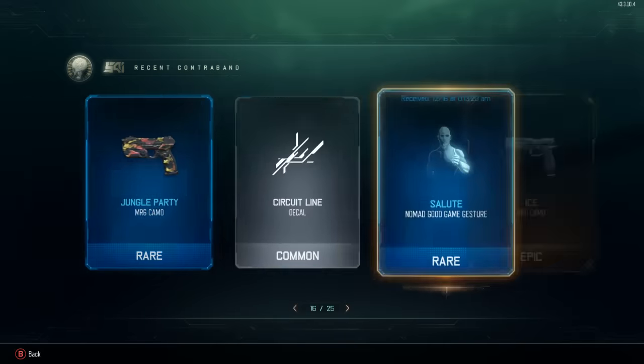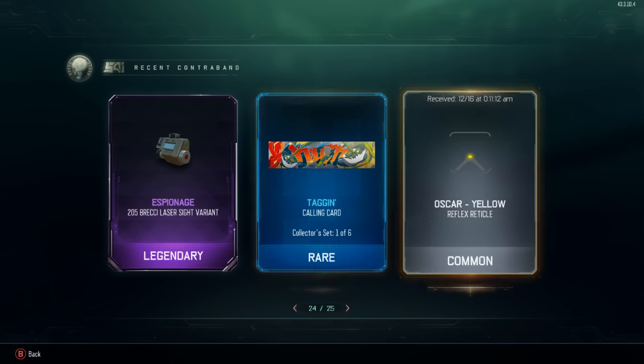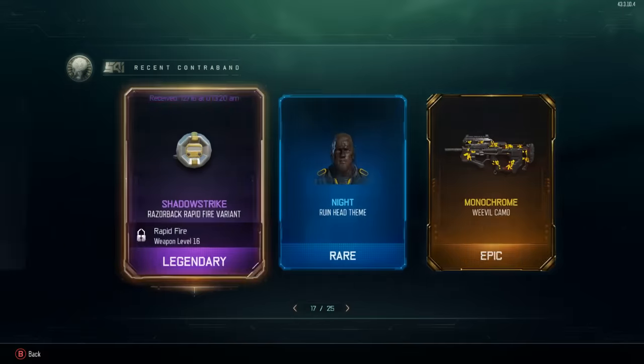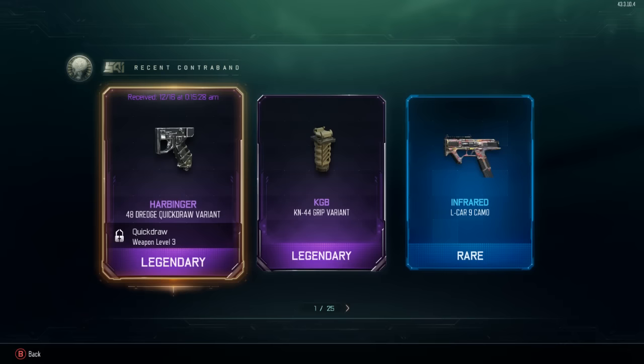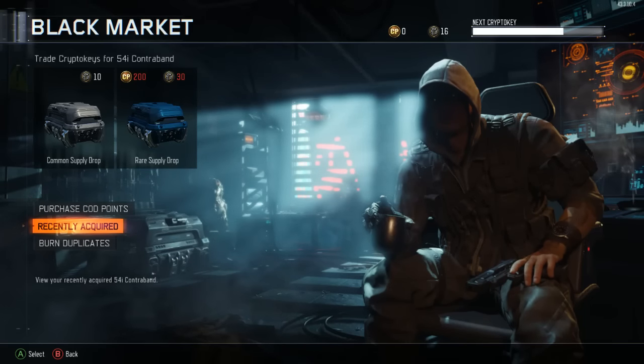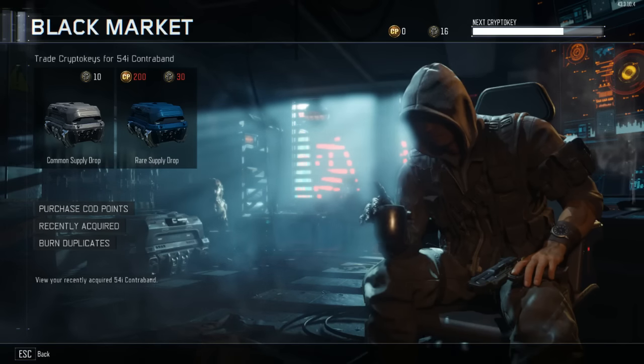We got quite a bit of loot - lots of Rares, Epics, Legendaries, and some pretty good shit. That's what the purchasable COD Points look like and how the new Rares stack up as far as what you get out of them. Hope you guys enjoyed - if you want to see more of these, let me know with some love on the video. I love you guys and I'll talk to you later.